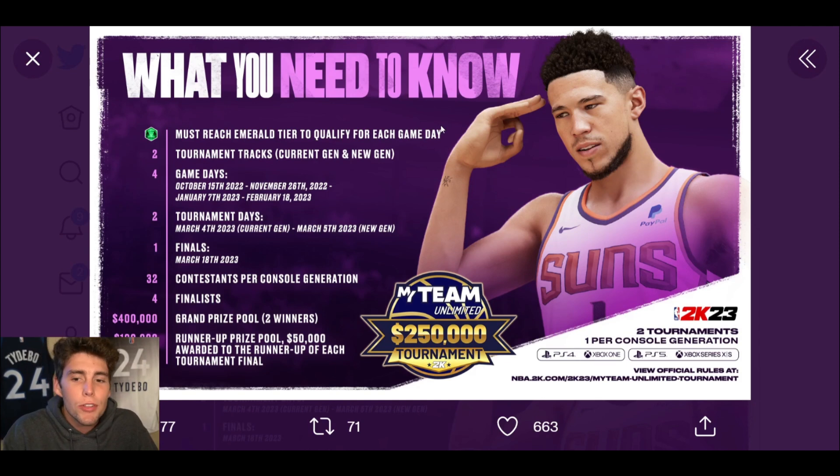Mess around with your lineup, because two years ago evo cards were a cheat code for lowering your overall. For example, I used Terrence Ross's evo — his evo registered at his ruby card rating even though he was diamond-level, which made my overall lower and boosted my points. Find ways to get your overall lower to help boost your points. Make sure you have October 15th at 1 AM Eastern marked down, reach that Emerald tier in MyTeam Unlimited, and you're setting yourself up for success.